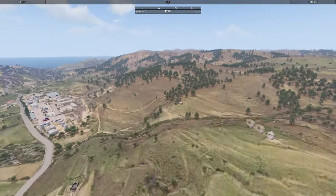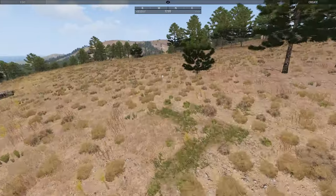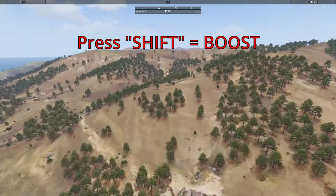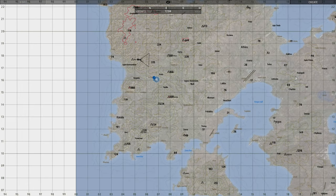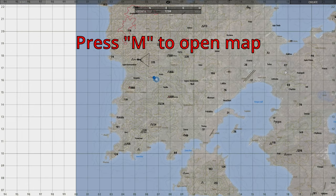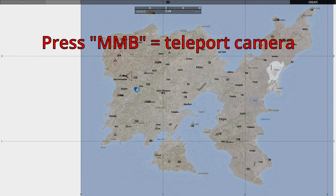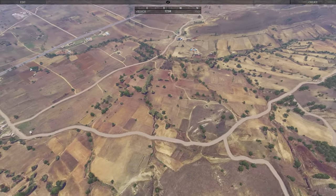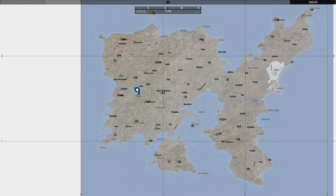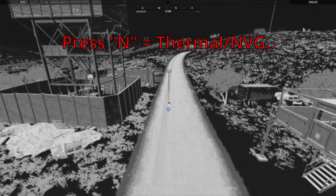Camera speed is relative to your altitude. The higher you are, the faster you go. The lower you are, the slower you go. If you want to boost, you can use Shift to go faster. If you want to get from one side of the map to the other, open up your map by pressing M. Find the spot and press the middle mouse button to teleport your camera. Zeus also has night vision and thermal options — toggle through them by pressing N.